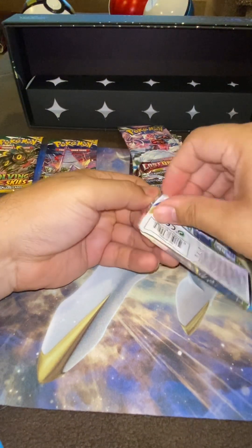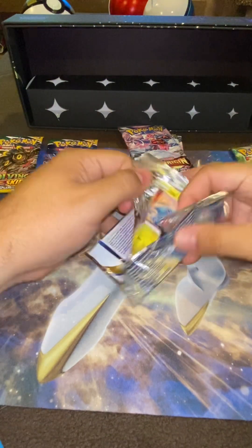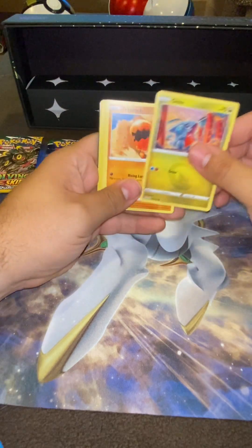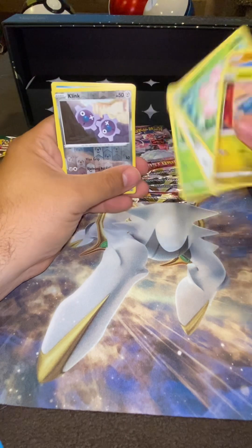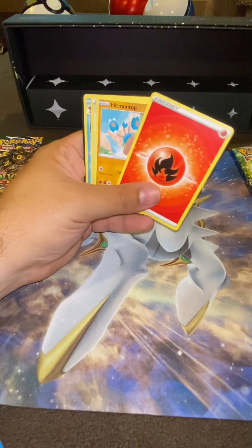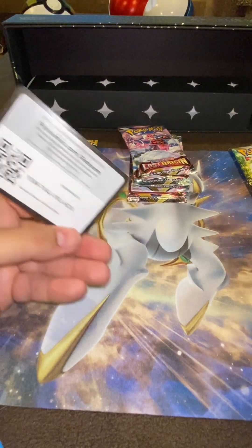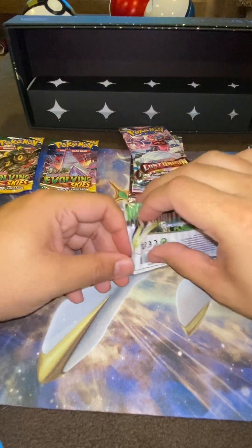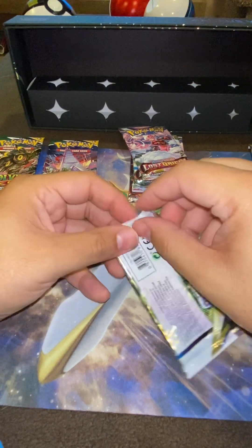No hits, no hits. I do like Lost Origins — probably between that and Fusion Strike, that's my favorite from the Sword and Shield era. 151 is probably going to be my new favorite, going old school with all the originals — Clefairy and Espeon, you know, we're all suckers for the vintage. I didn't show the code. Even though the Trainer Gallery — I do like the Trainer Gallery cards, they're pretty cool.